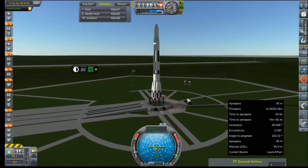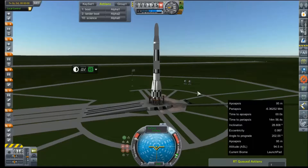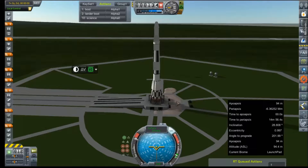Hey everybody and welcome back to Kerbal Space Program RP-0. We're out on the launch pad with our Venus Lander 1, as our Venus window is now upon us, and we're going to try to make a much more successful attempt to actually get to Venus.